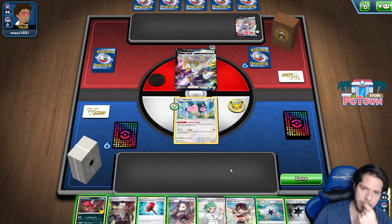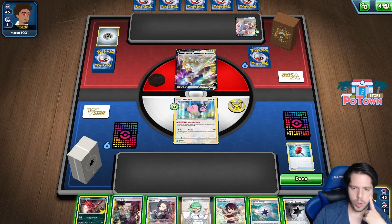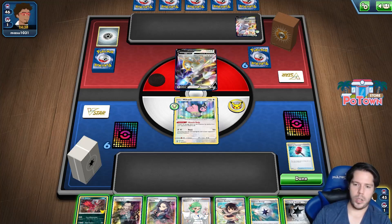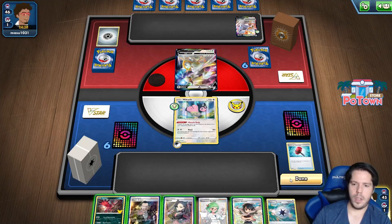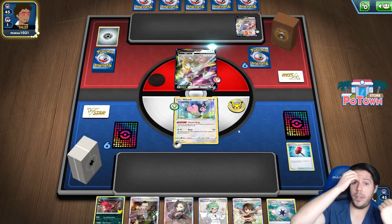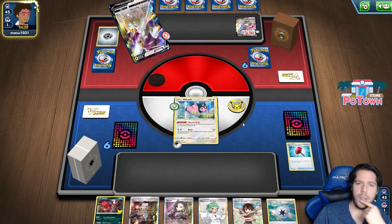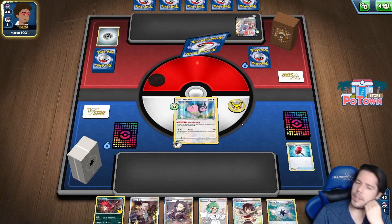This could be huge - and it is huge. I'm not particularly threatened just yet. I'm going to attach this and then next turn I'll attach the Capture Energy, so they can't go Boss on the Blissey. They just Trinity Charged - that's fair. I'm going to need Path to stick in order for me to damage Duraludon.